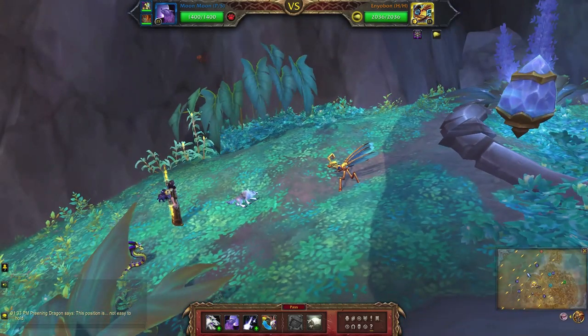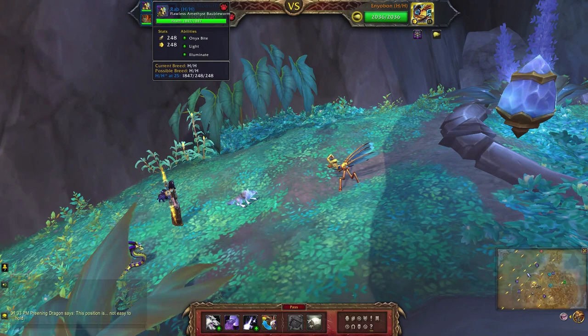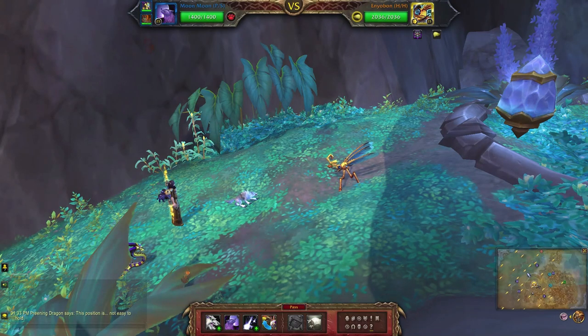This will be my beast team using Moon Moon with Moon Fang, Howl, and Moon Tears, followed by the Flawless Amethyst Bobble Worm with Onyx Bite, Light, and Illuminate. You should only need two pets for this. I just threw in the Thermological Piglet with Pig Out and Arcane Dash, but throw in whatever you like there, as long as it's a beast if you're doing the achievement.